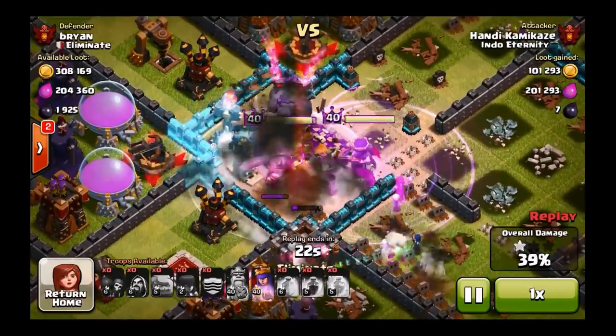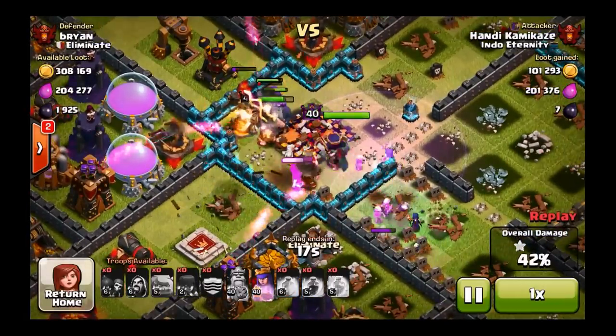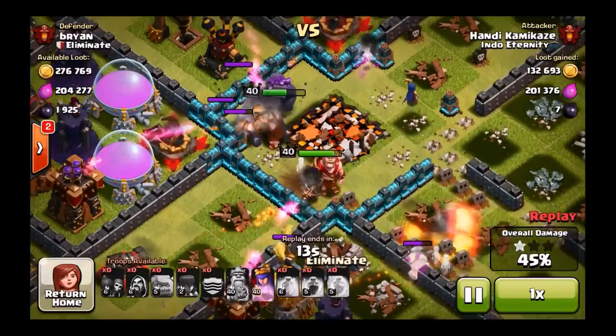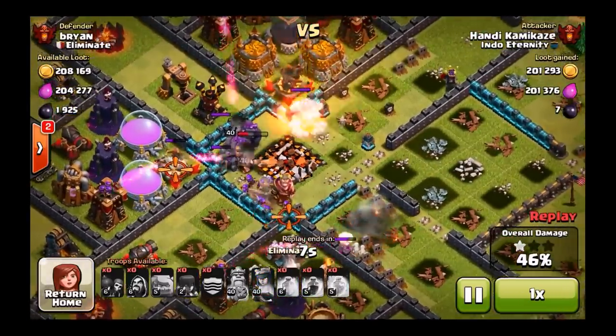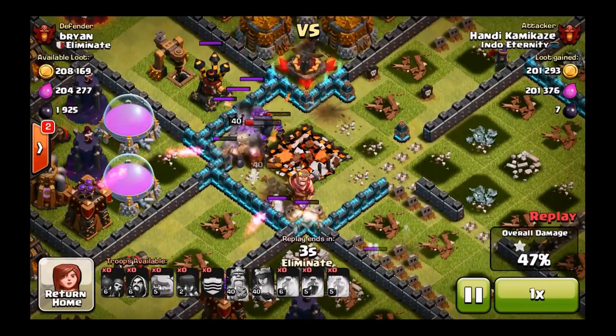He puts down another great freeze spell with three of the defenses there, and my town hall just gets ripped apart. Beautifully executed attack. I am going to go down on that one — he ends up with 47% and a one-star. I think he ended it a little bit early to try to save his heroes.